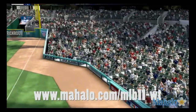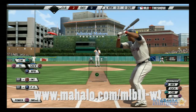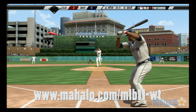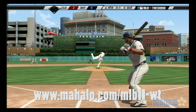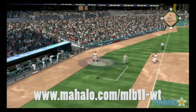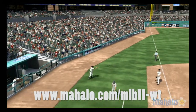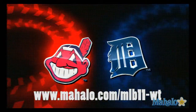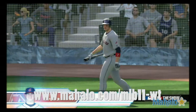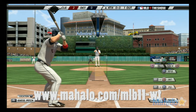Grounded foul. This is swung on and popped up, crossing into foul territory now behind third. And there to take it in his inch for out number one. Very tough to get on top of a fastball at 96, and even if you miss it by an inch or two, this is what the result will be — an easy pop-up.